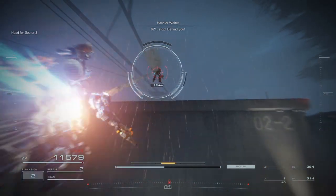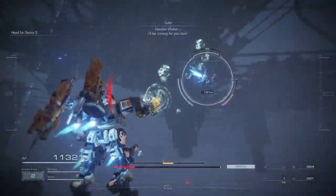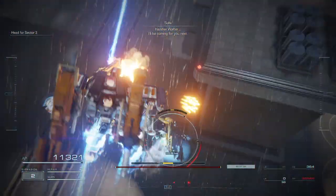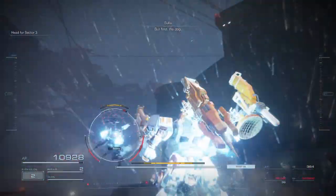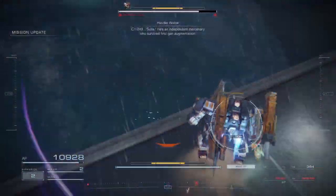6-2-1, stop. Behind you. Handler Walter — I'll be coming for you next. First, the dog. C-1-2-4-9.